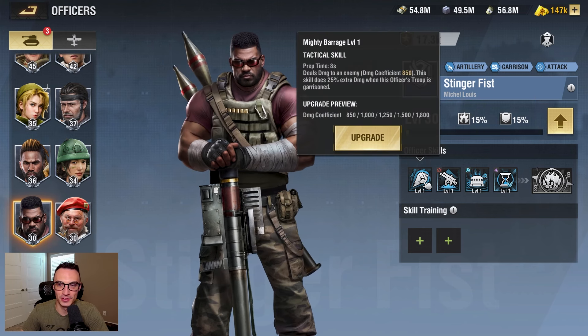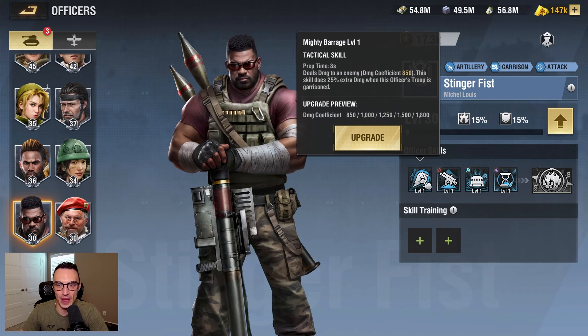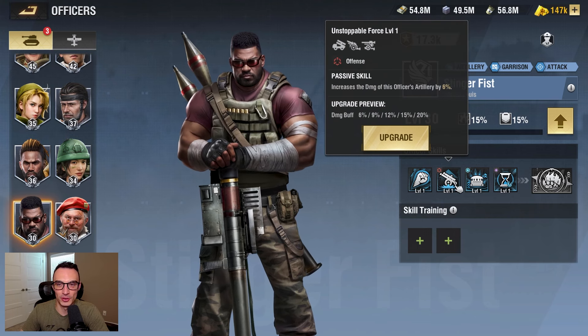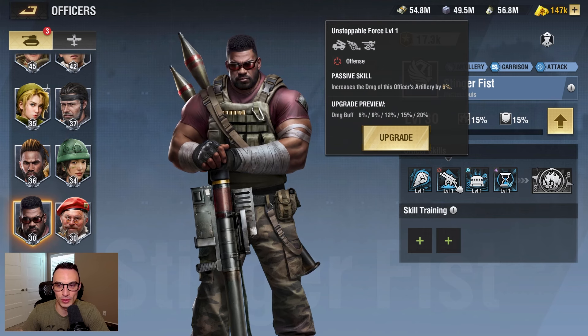Skill number one, his tactical skill deals damage to an enemy. Damage coefficient is going to be 1,800 when level five. This skill does 25% extra damage when this officer's troop is garrisoned. Skill number two increases the damage of this officer's artillery by 20% when level five.